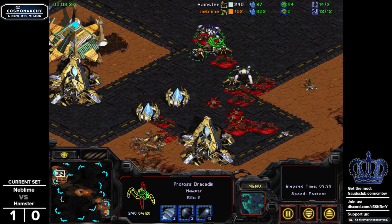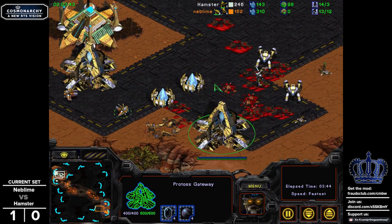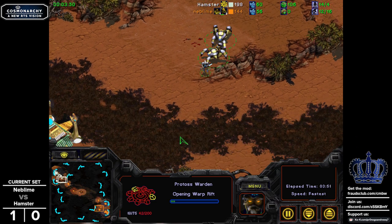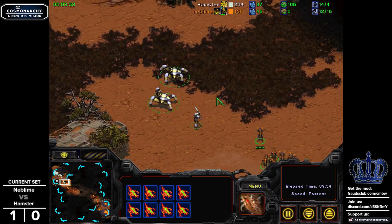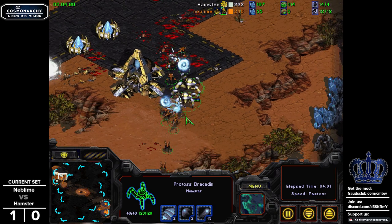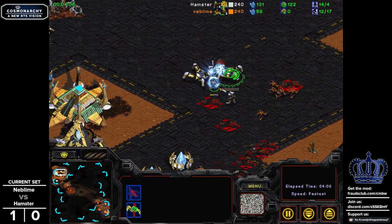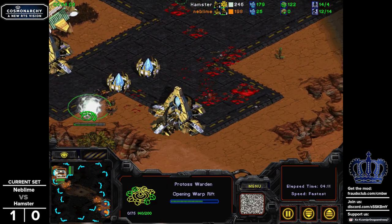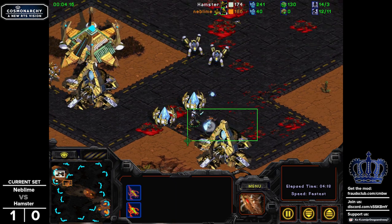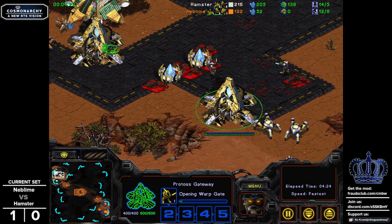Even though we're starting to get into equal worker counts, with not losing a single Dracodon that's actually going to be very good for our Protoss player. Not exactly total worker death like the last round. Looks like he's going to drop another Warden a little bit further back. There's another Legionnaire going in to try to shark in for a surround — not a bad idea. He does have more reinforcements coming, Neblime still trying to dictate the pace. Three Zeths on that Warden will eventually get the cancel going. And there you have it — yet another hold.